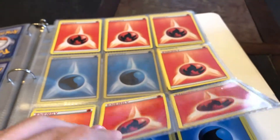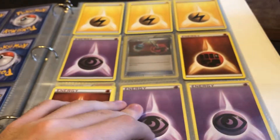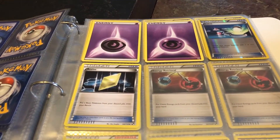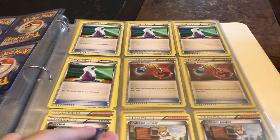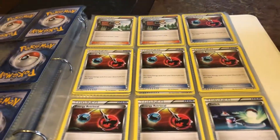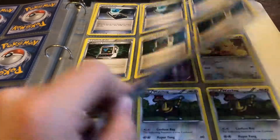Then we got my energies for the set — some fire, some grass, a little bit of water, some electric, fighting, and psychic. Then we got some trainer cards: revives, switches, energy retrievals, Professor Juniper, a couple of potions, a bunch more Professor Junipers, more energy retrievals, energy searches, and Pokemon Communication.